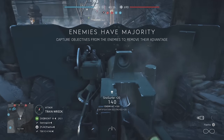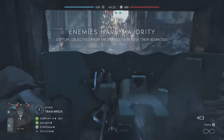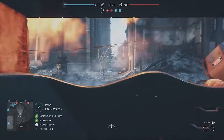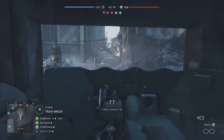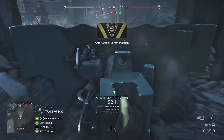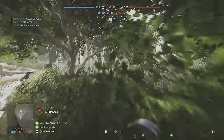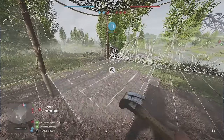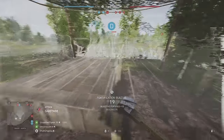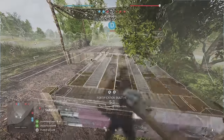While the effectiveness of HMGs is debatable, an AT gun can rip through enemy armor. Combined with other fortifications like hedgehogs, a well-trained support soldier can halt an enemy push for a flag. For this video, I'll be focusing on the best buildable fortifications in Battlefield V. Many of these are hidden gems – weapons you wouldn't know you can build unless you specifically look for them.